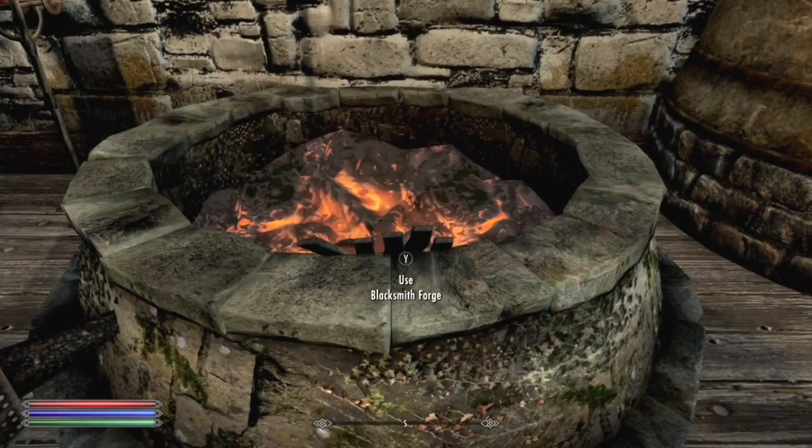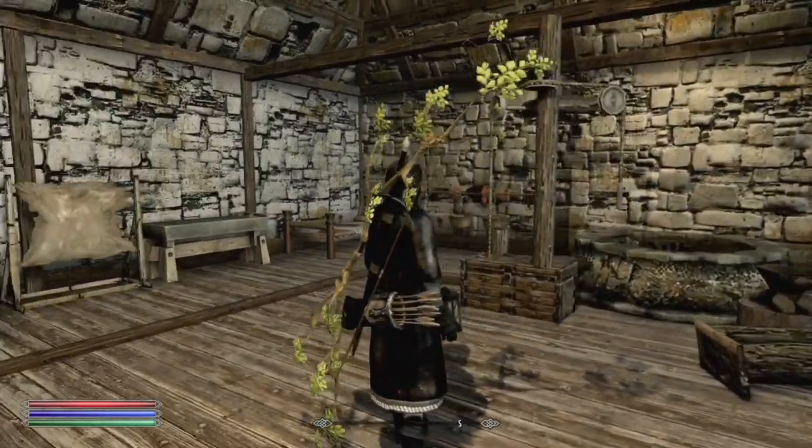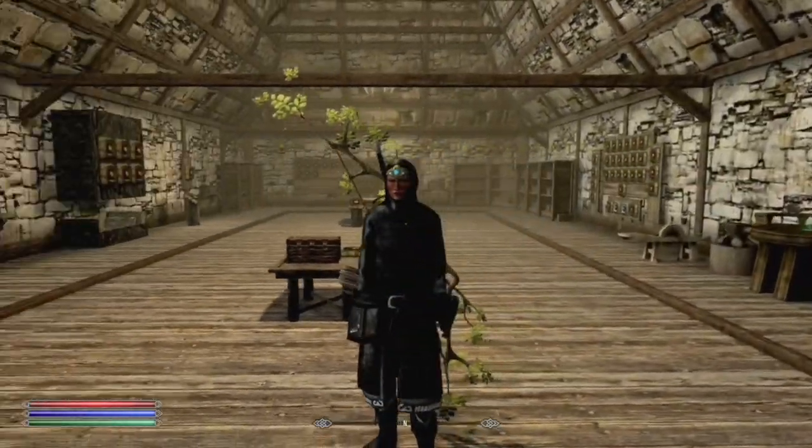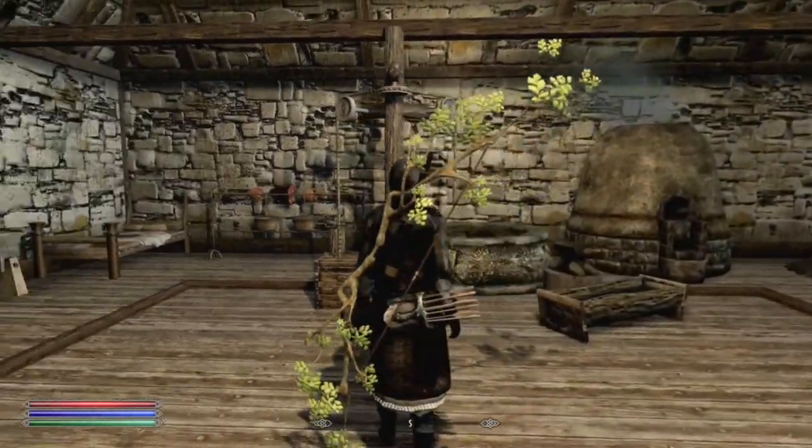Generic Chainmail Armor gives us steel, dwarven, orcish and ebony chainmail sets. Each of these consist of a hauberk and a coif or avantail, which can be worn under a helmet for an armor bump and a new piece to enchant.